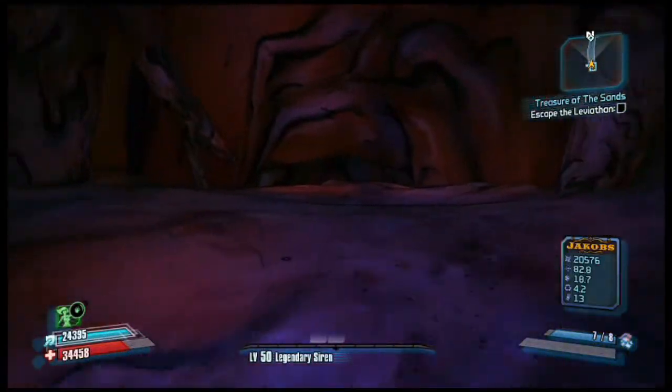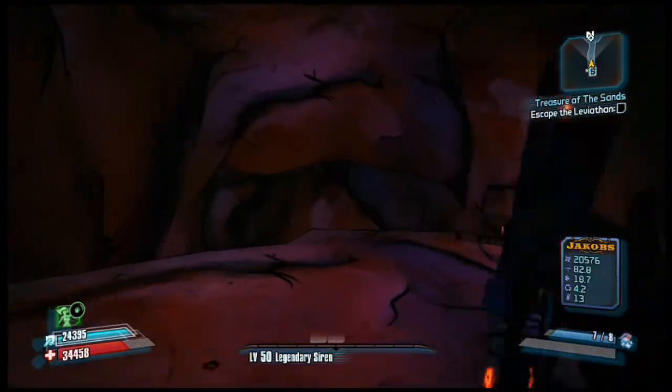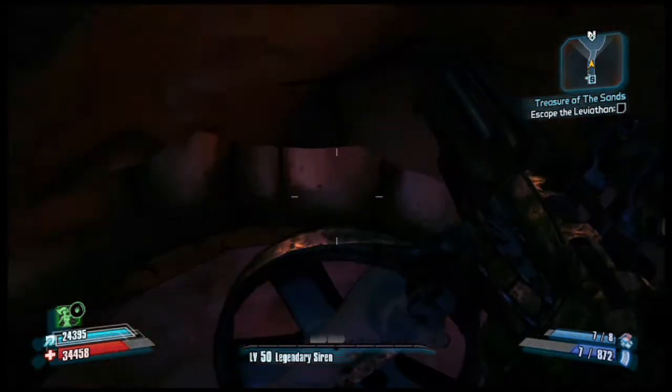You're going to go into Leviathan's Lair and jump down like shown here. The fight against Roscoe isn't hard — you should be able to handle it fairly easily.